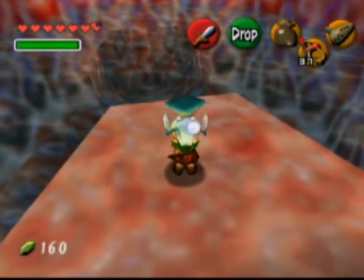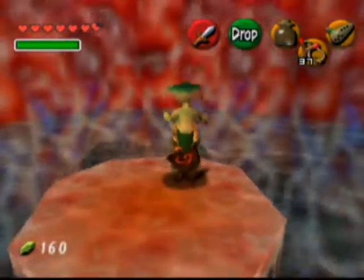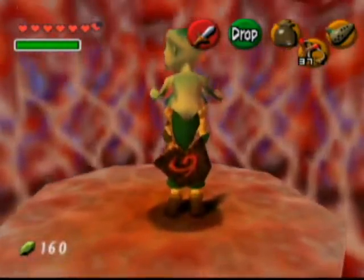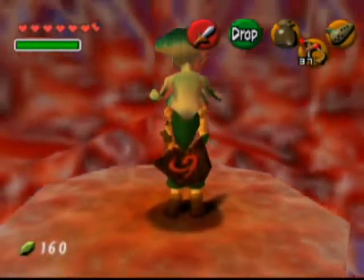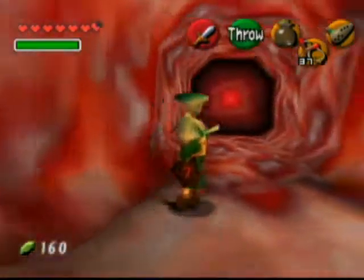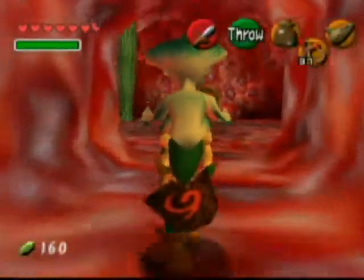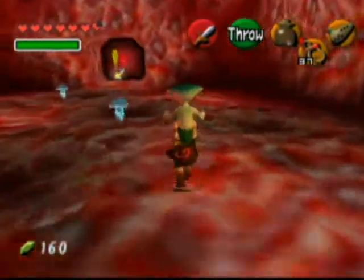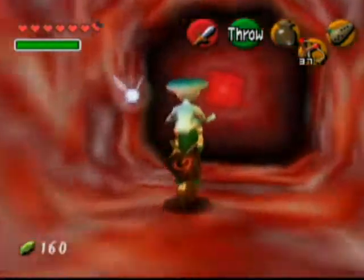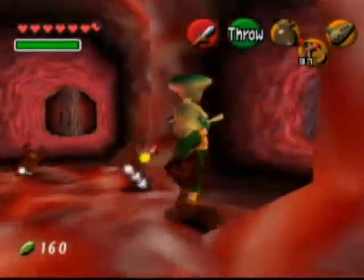Stupid octopi. Let's head up this little elevator thing. This will take us back up to where we first met her. Link didn't mean to touch you there. Very carefully run past all these little pitfalls, and then we'll enter this big finger-like corridor. We want to head to the right.